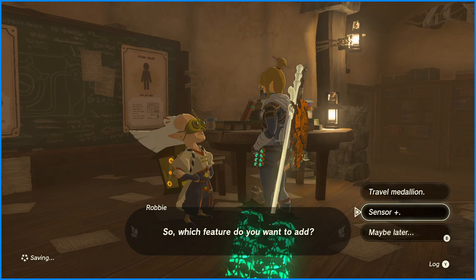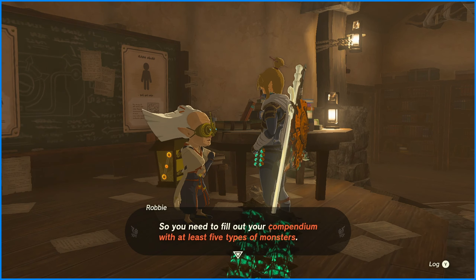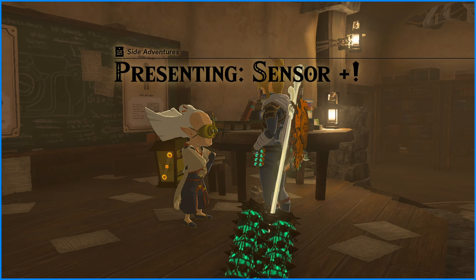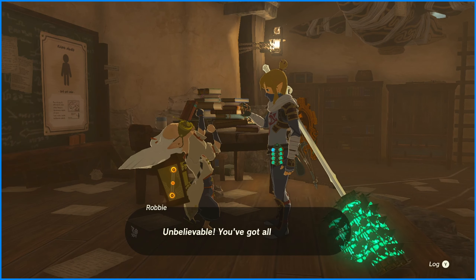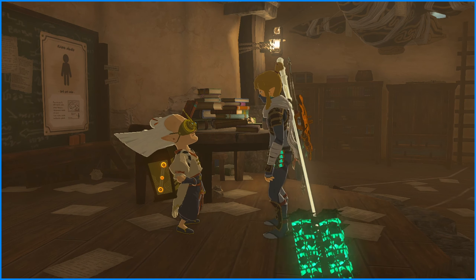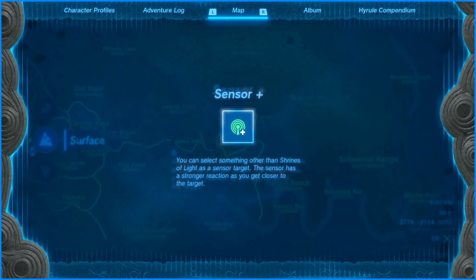What about the Sensor Plus? I can't make any prototype without some extra data — you need to fill out your compendium with at least five types of monsters. Don't I have more than five? I think so. Yeah, I do! He almost has that gnome sound effect. I got Sensor Plus.